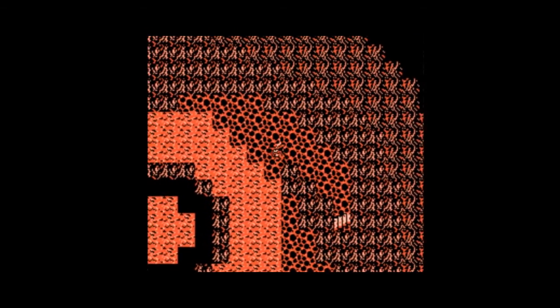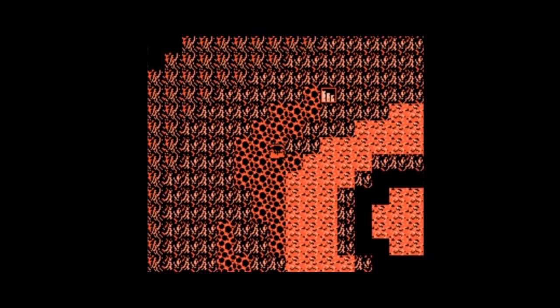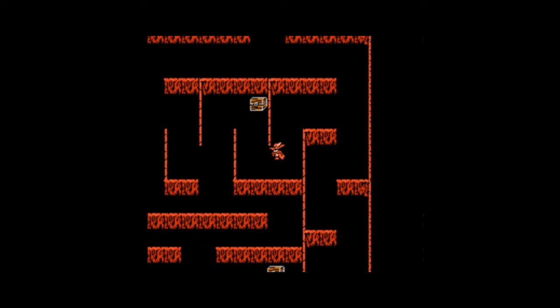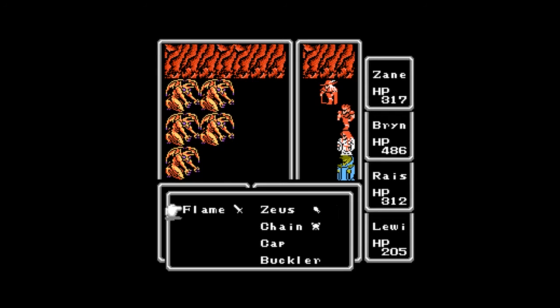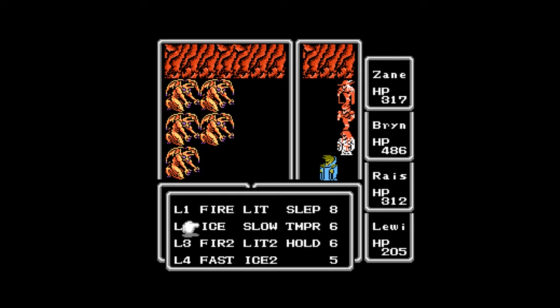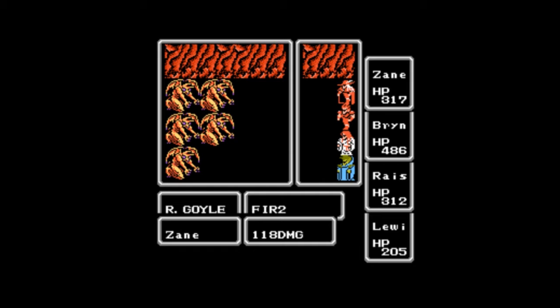This is Gurgu Volcano. It uses the same music track as the Earth Cave does, which is good because it's a good track. You'll notice we have a whole bunch of lava tiles that we can't step on, or if we step on them, we take damage. We also have red gargoyles here. Enemies in this dungeon tend to be weak to ice spells, as you can probably guess, but I do recommend you save your ice spell charges because obviously we have a boss towards the end of this dungeon.